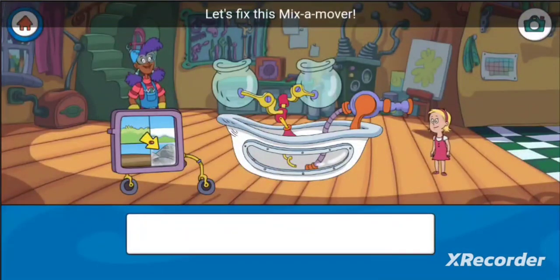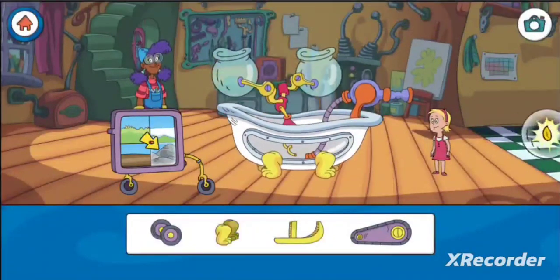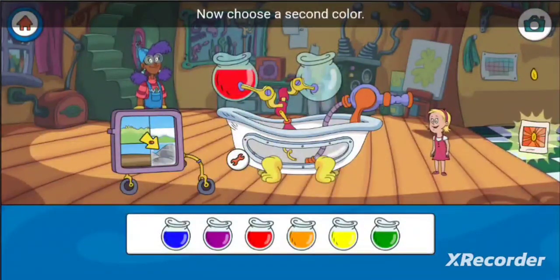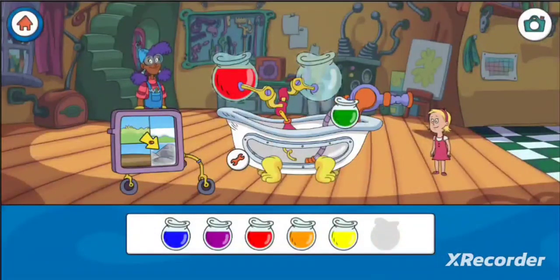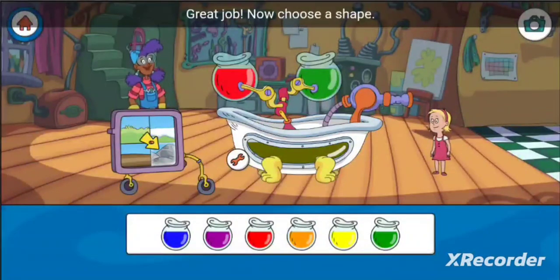Let's fix this mix-a-mover! What does the mix-a-mover need to help it move across the rocks? Choose a color and drag it to the first jar. Now choose a second color — the two colors mix to create a whole new color. Oh, I like that color! Great job!